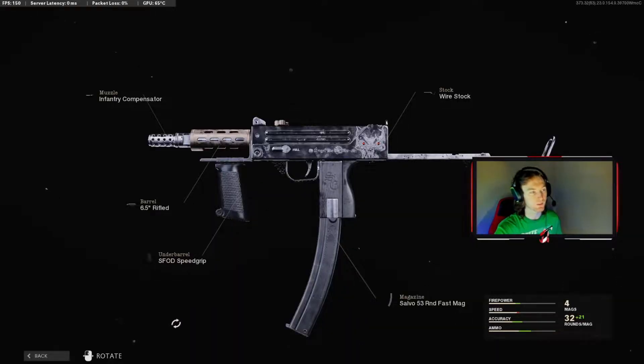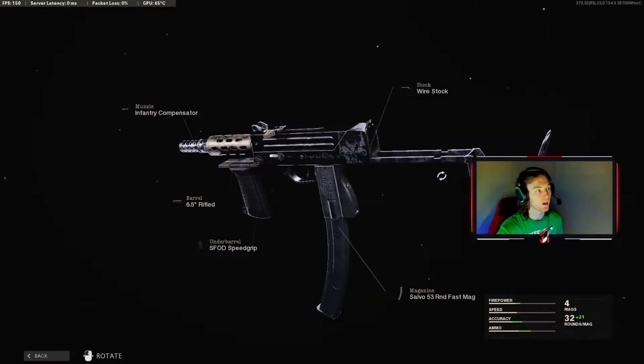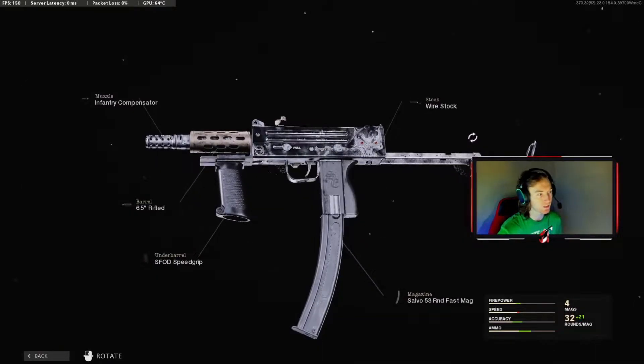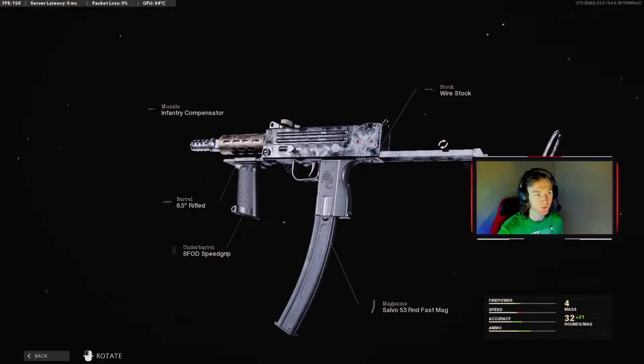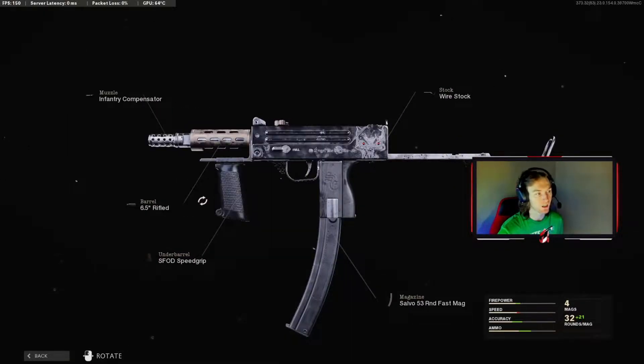So this is the Mac 10 that I was using, this is called the Death's Vow. The class setup that I had was the Infantry Compensator, the Rifle Barrel, the SFOD Speed Grip, the Salvo 53-Round Fast Mag, and the Wirestock. The Compensator, the Rifle Barrel, and the Wirestock were the three that came with the bundle. I actually just changed the grip, and then I took off the scope that came with it and just put the 53-Round Fast Mag because I prefer the Iron Sights for all of my subs.